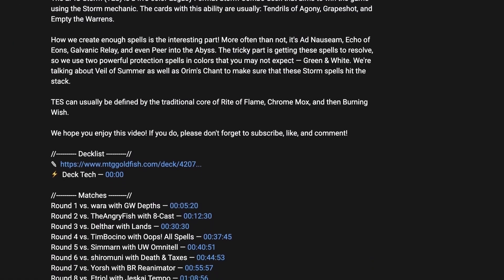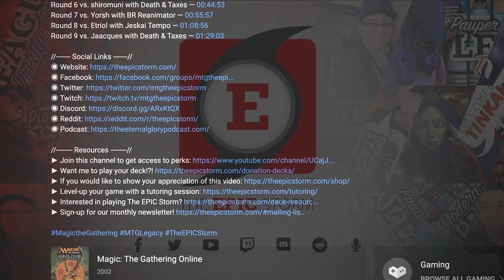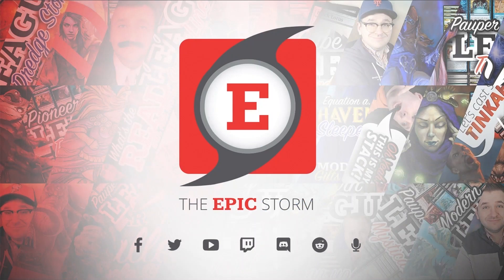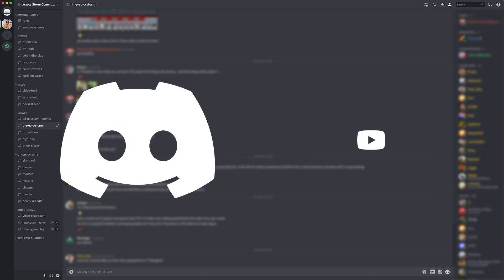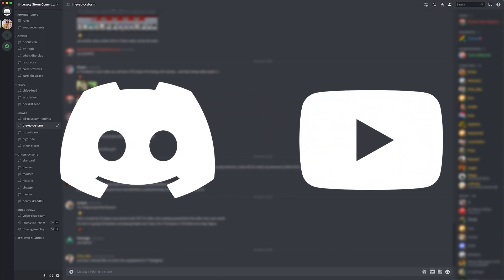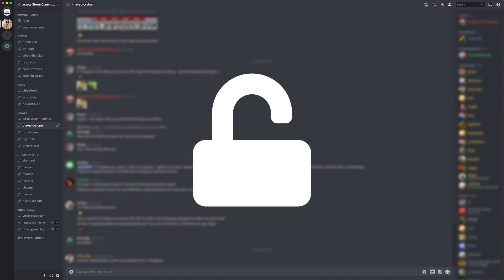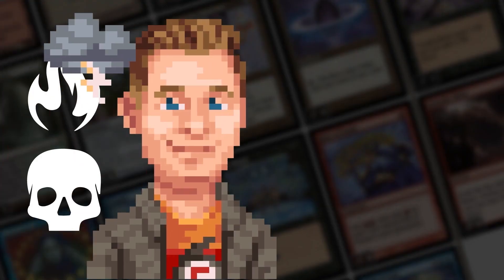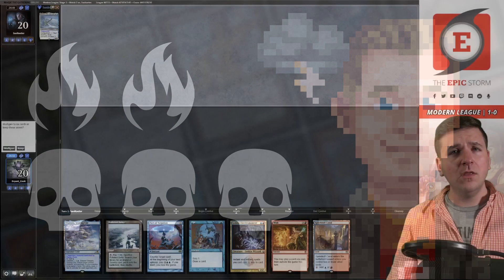If you haven't joined already, I'd recommend opening our description below and joining our seven social media networks. I would strongly suggest joining our Discord server — in there you'll find others looking to improve their storm game and grow as a combo community. If you're a YouTube channel member, sync your account to Discord to unlock our private member section with the latest deck lists, concepts, and much more.